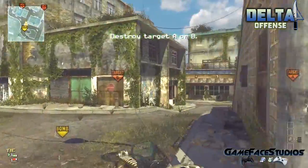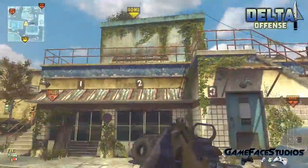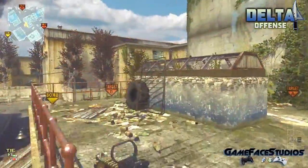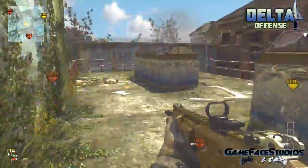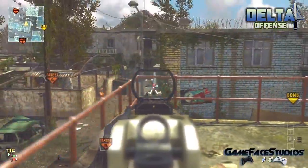Now moving on to an offensive route using the ACR. What I'm going to do is stun this left alleyway and run up on top of this area right here. This gives me a vantage point over both the B bomb and A bomb, so I can see if anybody is planting from either side. You've got a good view of a whole bunch of places, so this is a very strong vantage point.